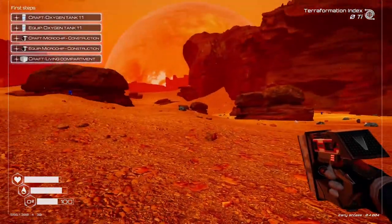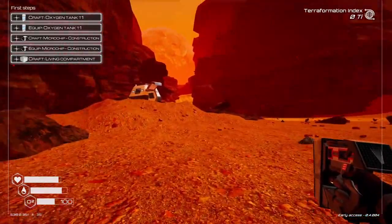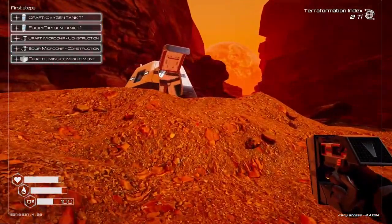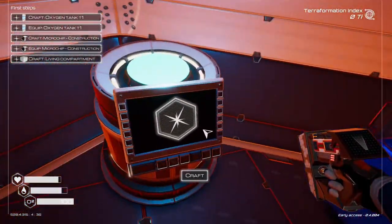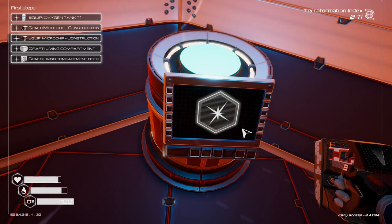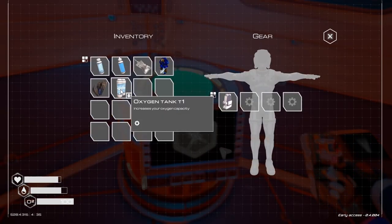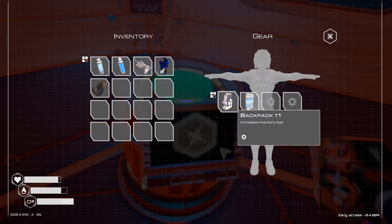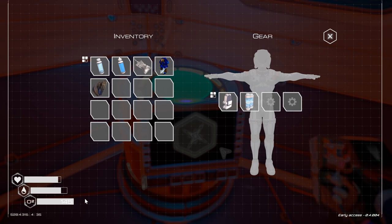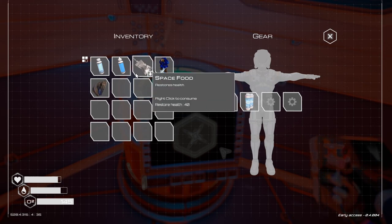I think this is the spot where we started out in the prologue version of the game — actually no, it's a little bit different looking area. Now let's craft up the oxygen tank. Tab to get to your inventory, and all you have to do is left-click on it and it will equip it, which now gives us 145 oxygen — giving us some more time. We've got our health and our water; the health is food and the water is obviously your water.